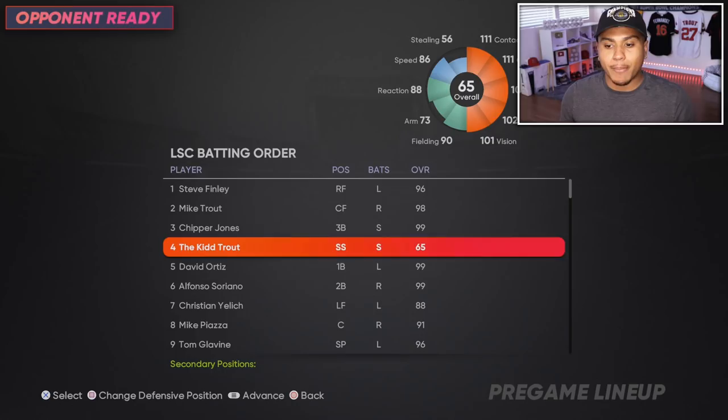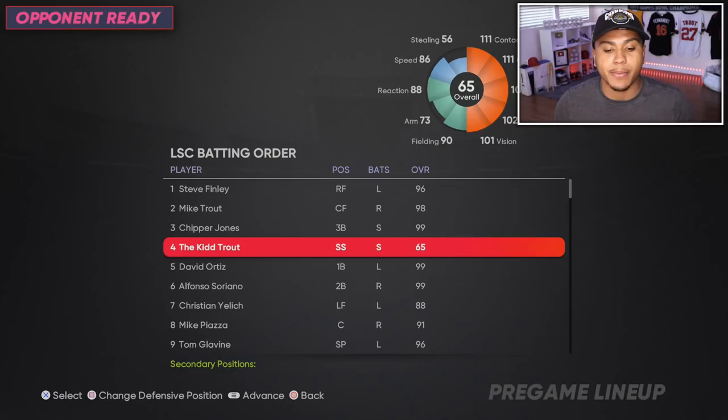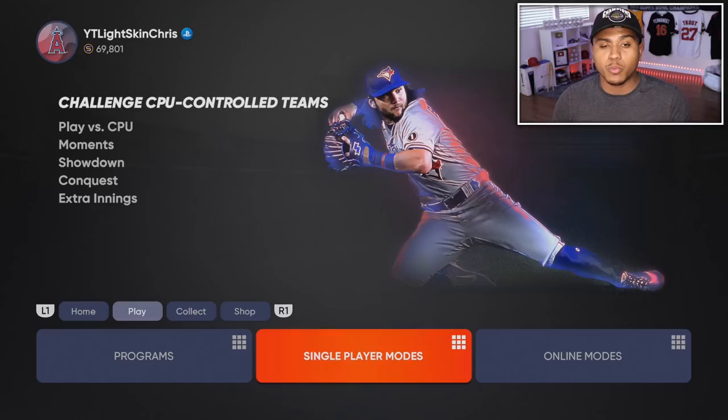As you can see in game, my ballplayer has 100 hitting stats, 100 vision, 86 speed, and 90 fielding. I could use an upgrade on the arm but I'll have to play Road to the Show to get that better. The stats for Kid Trout here will correlate up to his equipment and perks once you get in the game.